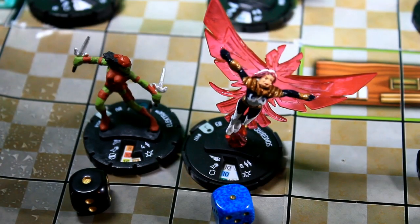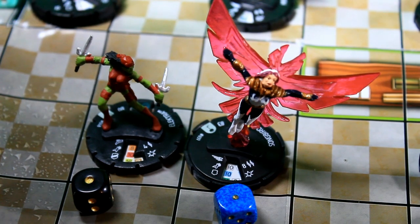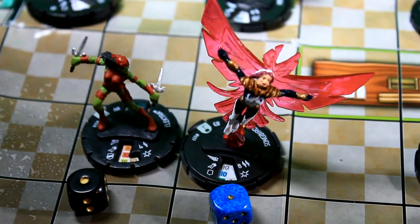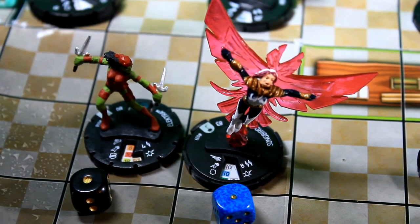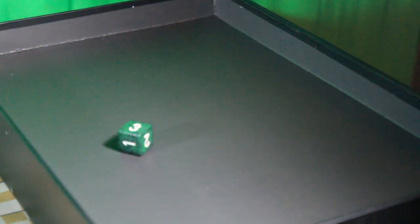Next up is Elektra. She has Indomitable so she won't take damage for pushing. She has Blades with a 10 attack against Songbird's 16 defense with Energy Shield Deflection. We'll perplex up her defense for later in the round and use Blades. She rolls a 9 — that'll hit. Rolling the single die for Blades: 3 damage.